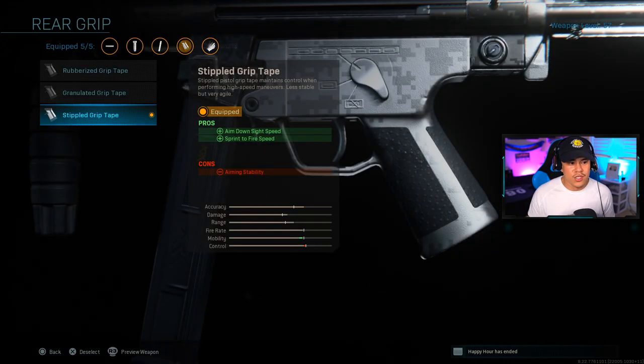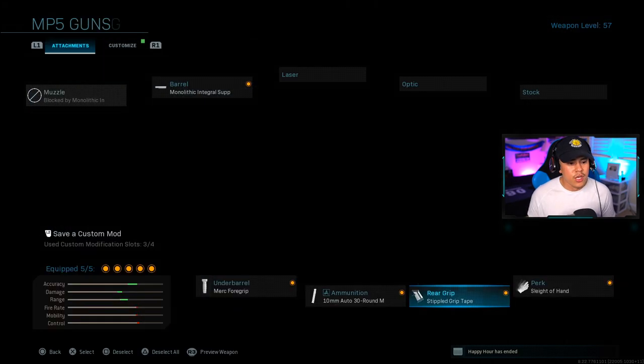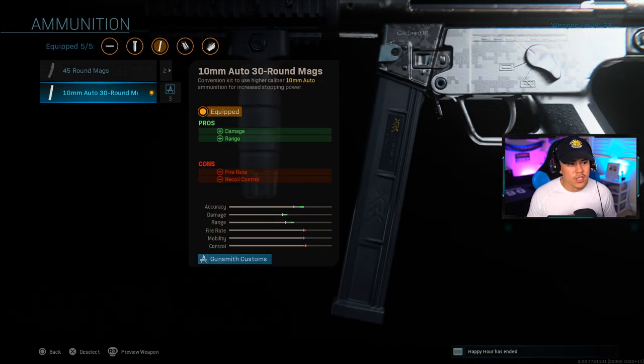For the rear grip we're running stippled grip tape — we need that aim-down-sights speed to mitigate the cons that some of these attachments have. Having that ADS speed is a plus, as well as sprint-to-fire speed; since we're playing aggressively we need that sprint-to-fire speed. The big main event is the 10mm auto 30-round magazine — the best damage as well as the most range.